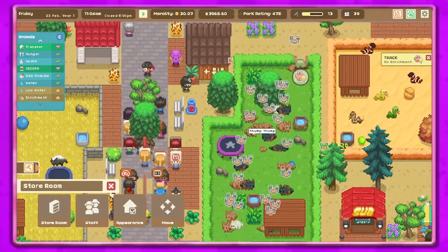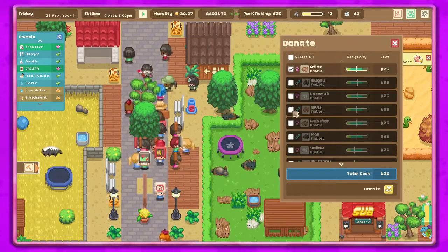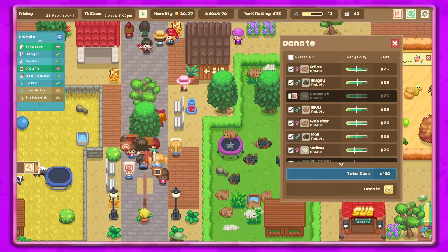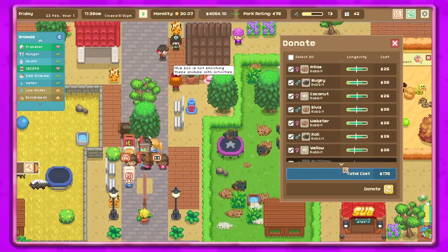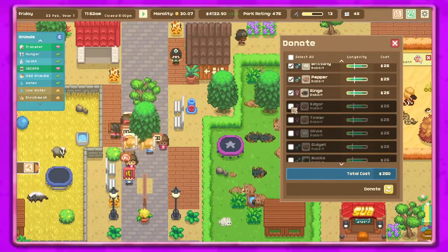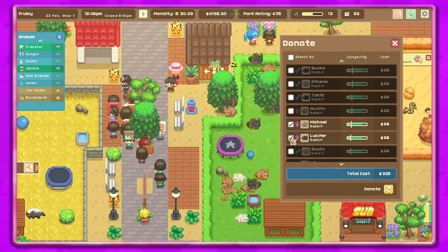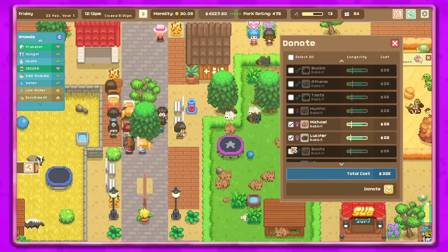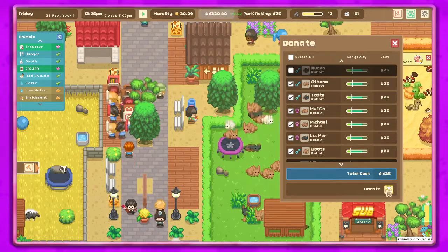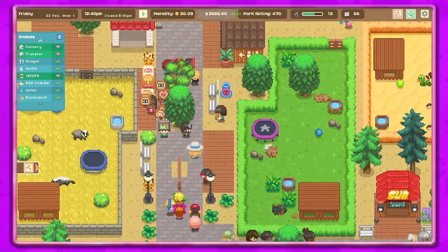We probably need to donate some of these guys too — there's a lot of them. Let's go ahead and get some donated out of the zoo to free up space and money on feeding all these animals. We don't have money growing out of our ears! We're donating them — they're going to a nice place where they can enjoy their lives somewhere else.